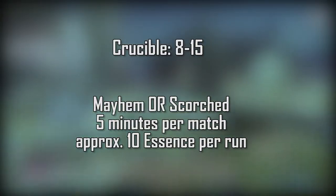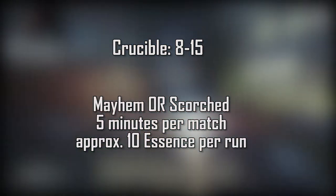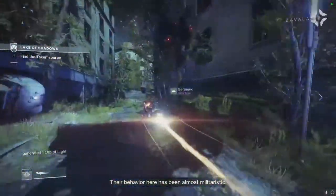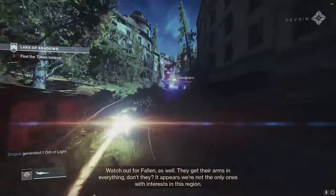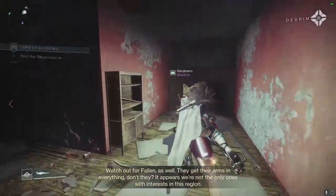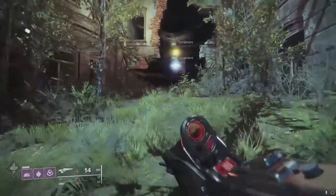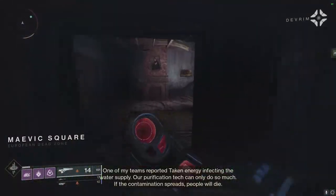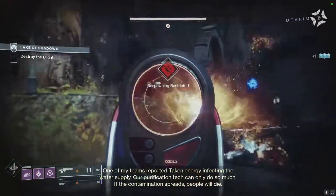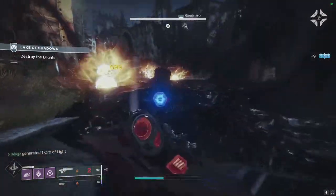Crucible is a good option for some quick essences, especially if there's a fast PVP mode like Scorched or Mayhem. These are 5-minute modes that will pass quickly and allow you to get 10 to 15 essences of Dawn per run. I usually get around 11 essences consistently. Now the question is, what is most efficient? Fast PVP modes take about 5 minutes to complete and strikes average around 10 to 15 minutes. The obvious answer would be a fast PVP mode — you'd be getting 30 essences of Dawn in the time it takes you to finish a strike like The Corrupted, which is one of the longer ones.